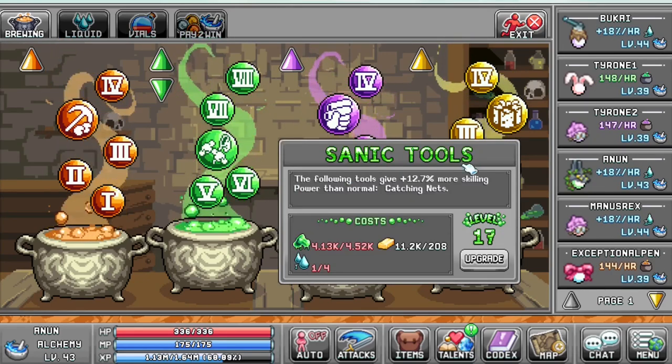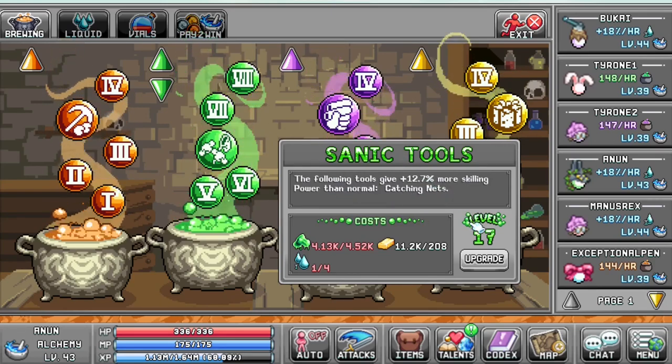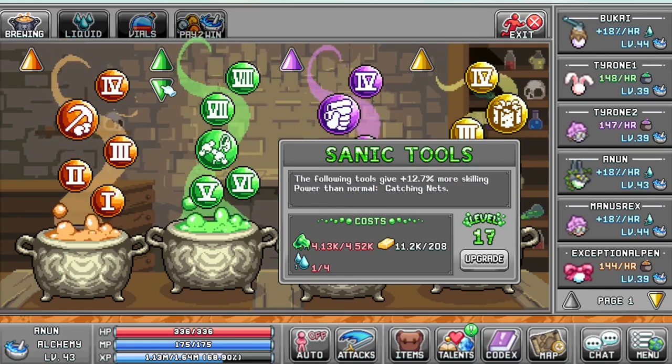From there, the other pieces that you want to be upgrading is your Sanic tools. The following tools provide you with 12.7% at level 17, more skilling power than normal. This will massively increase your gains.